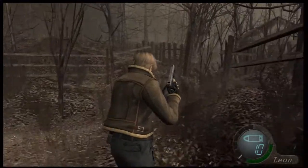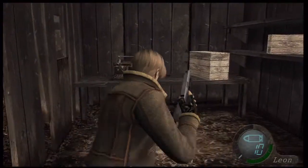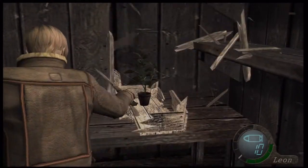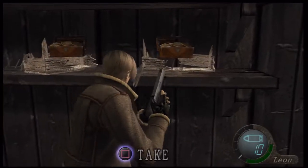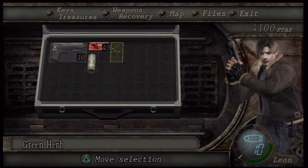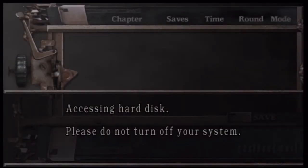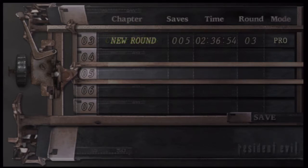This is a continuing one I guess. Alright, so it's a nice little shed. Got some ammo here. You don't want to waste your ammo opening these boxes. Ooh, there's a herb. So this is what we use for healing items. There's some more boxes up here, a little more money. One green herb alone will heal you just a tad, and you can combine them, which I'll show later. This is a typewriter - this is what we use to save.